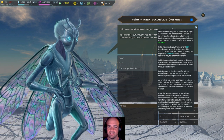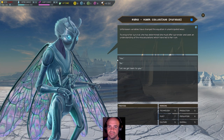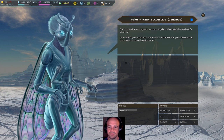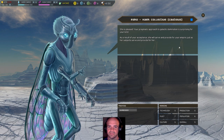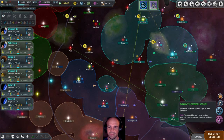When an empire agrees to surrender, it signs a surrender pact and becomes a subject to its new overlord — in that case, yes. She will serve and provide for your empire just as her subjects serve and provide for her. They're mine now.